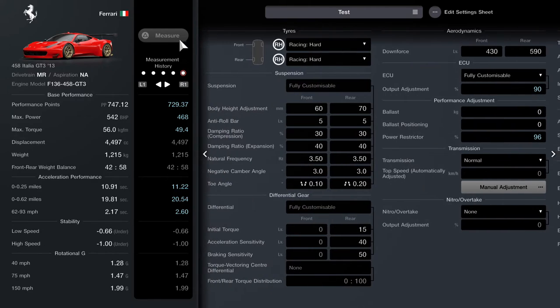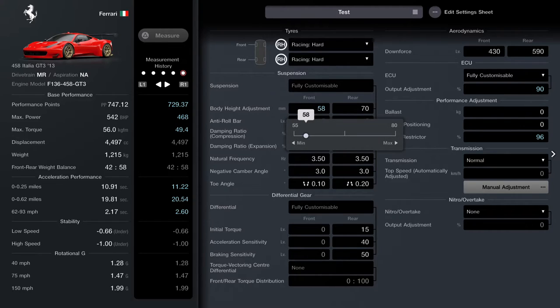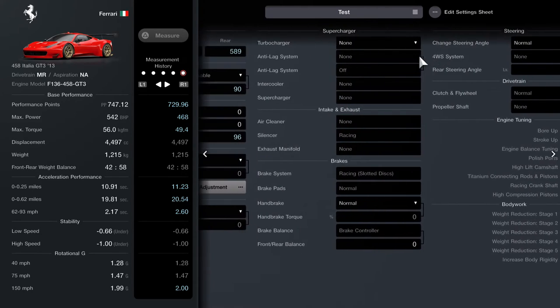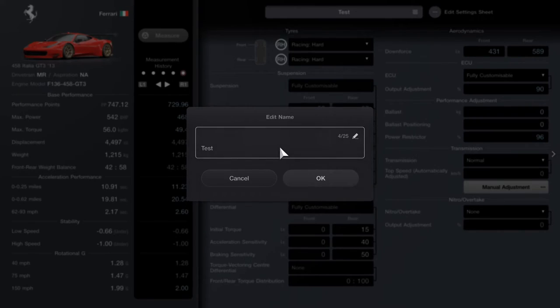And that is basically it — how to drop your car into the right PP level or brake horsepower. I always set the ECU a bit lower than the power restrictor. Now I'm just adjusting the body height — dropping or raising the front and back — to get my PP as close to 730 as possible. Dropping the downforce on the back, lifting it up a little, adjusting the weight at the front as well. And now it's up to 729.96 — I raised the back by 1 or 2 and dropped the weight by 1 or 2 and tweaked the downforce.